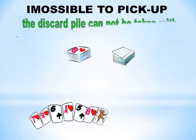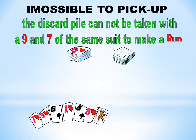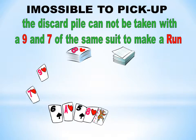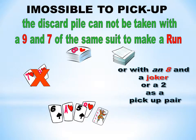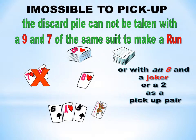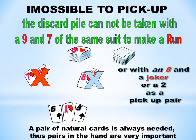Impossible to pick up: the discard pile cannot be taken with a 9 and 7 of the same suit to make a run, or with an 8 and joker, or a 2, as a pick-up pair. A pair of natural cards is always needed, thus pairs in the hand are very important.